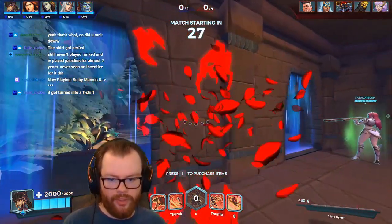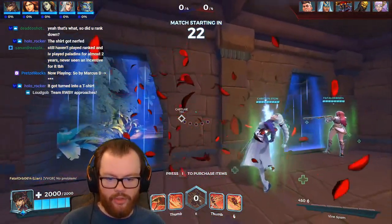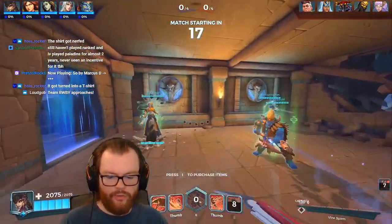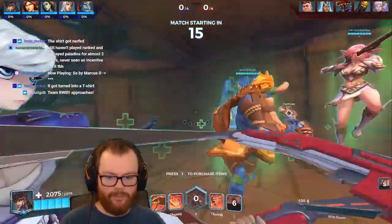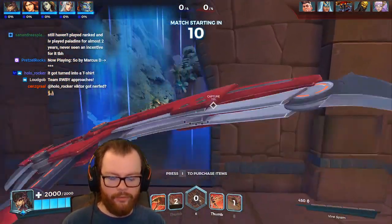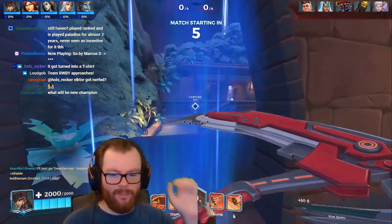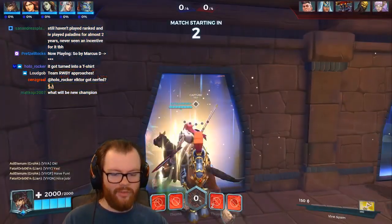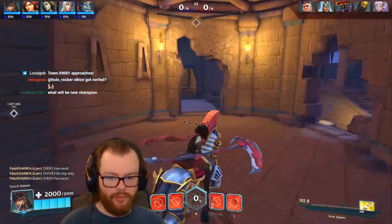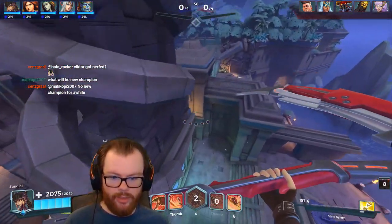Whenever you hit the wall there's like this little — can't tell if those are feathers or petals or what — but they just fly off the wall, obliterate, looking pretty nutty. The vine is just a grapple, like a grappling hook, and the dark scythe is much more metallic. Pretty nice effects, nice skin overall — it's not really a bad skin, just most of the skins this update are just meh. Looks like this is Siege on Serpent Beach.